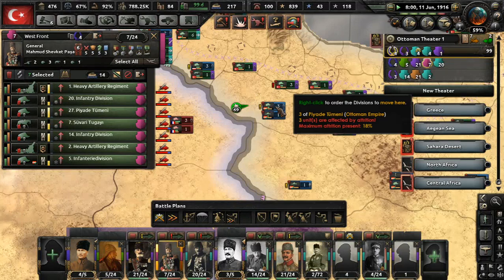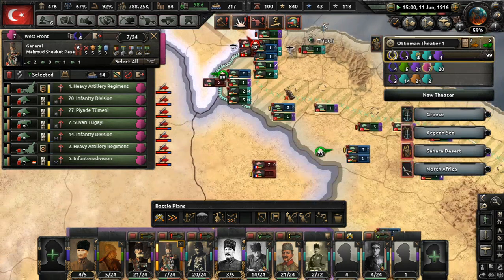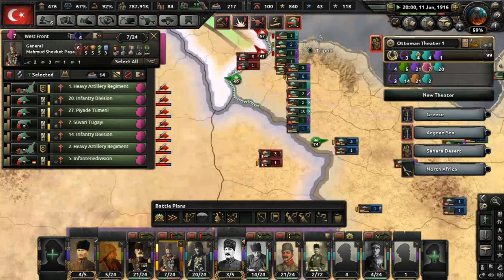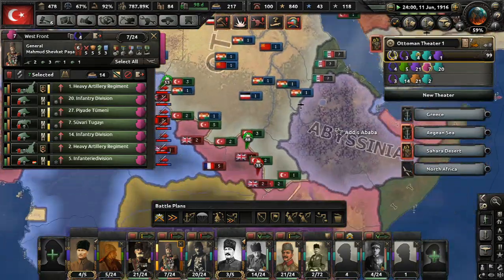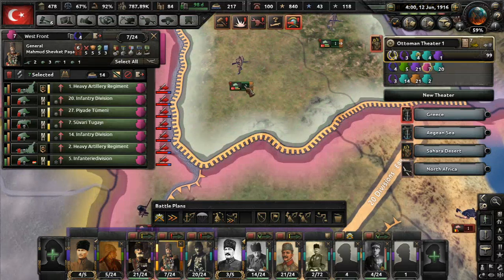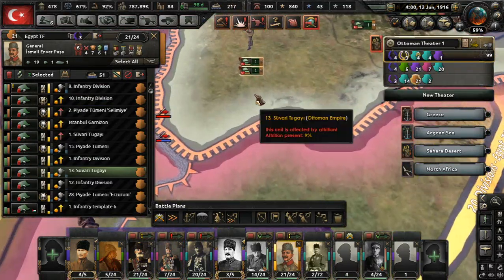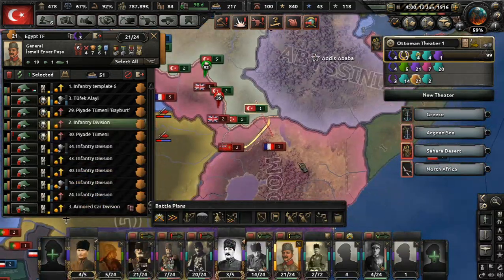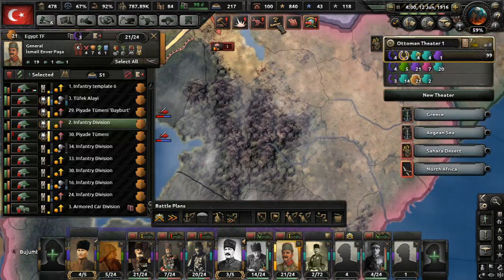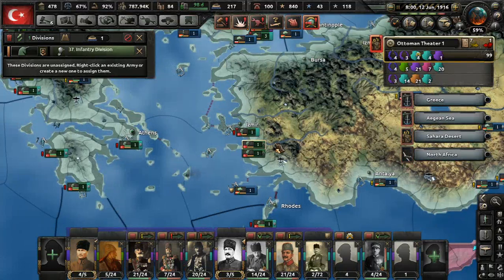And how are we looking here? Good. This is kind of what I hoped would happen — we would conquer this territory and let the Austro-Hungarians take the attrition holding it. That is absolutely fine by me. How are we doing on our push towards Germany? We need to push further. I see a lot of standing around. Okay, continue on that direction.